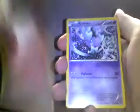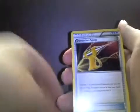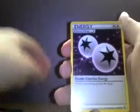On to a Lugia Break pack now. There are only five holos in this set, which technically makes them harder to pull than the EXes — which doesn't really make sense because usually you'd expect holos to be easier to pull than EXes. We've got a De-evolution Spray, Cinccino, Double Colorless, Swinub, new art reverse, and a Devotion Alakazam EX.